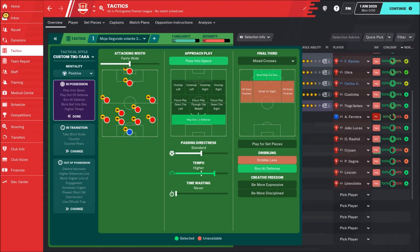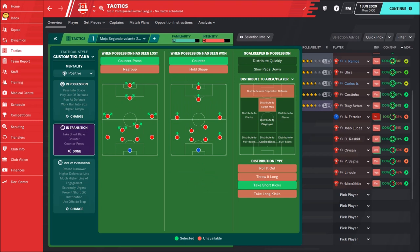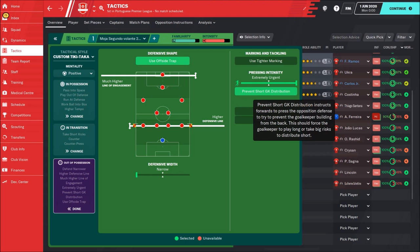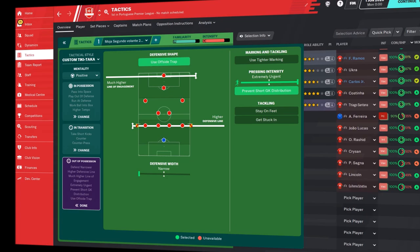Now let's check team instructions. The tactic is with positive mentality, using passing to space, play out of defense, standard passing — so not direct, not short passing — and hard tempo. Then run at defense, work ball into box, and mix with crosses. In transition: counter, press after counter, and the goalkeeper is going to take short kicks. Out of possession: using offside traps, mid kind line of engagement like most great tactics. Then a hard defensive line, prevent short goalkeeper distribution, and the extreme margin at the highest possible.